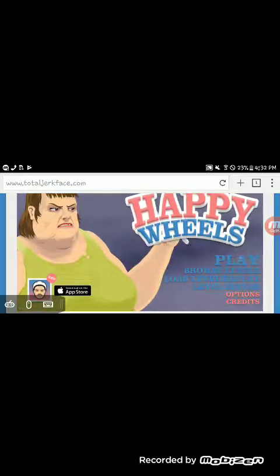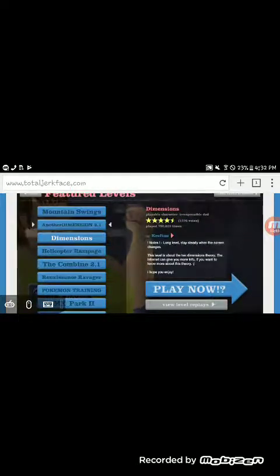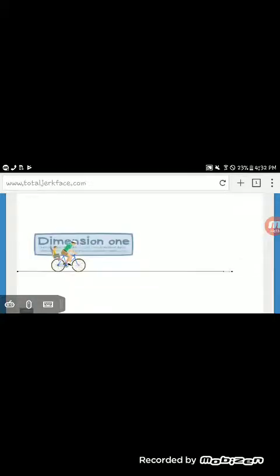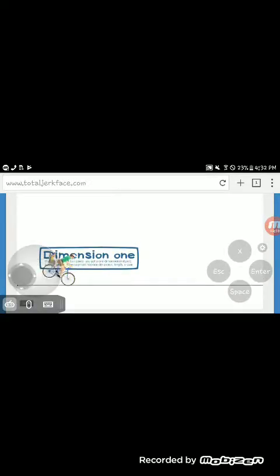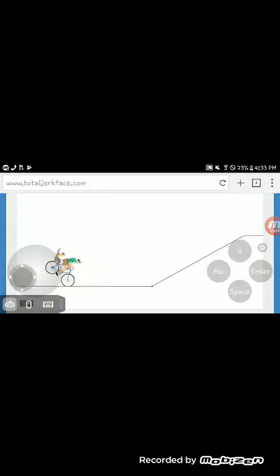Tilt your phone sideways and click play. I'm just gonna play one level to show you guys. Let me pick an easy one — I'll just play the Dimensions level. Wait for the game to load, it's gonna be kind of slow. Hit the keyboard in the bottom left corner and you can play. It's not really hard, not really easy — kind of hard to control. I'm sure you can find a way to play it.